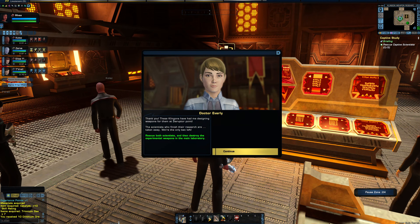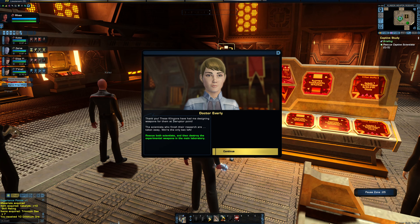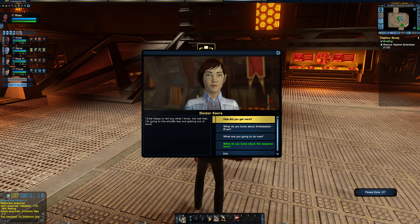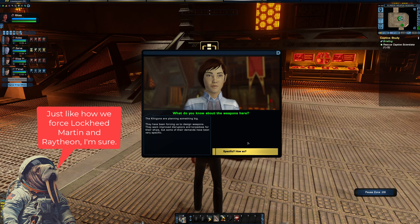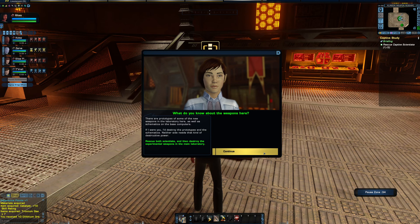Let's get this doctor. 'These Klingons have had me designing weapons for them at Disruptor Point. The scientists who finished their research are taken away — we are the only two left.' I'd be happy to tell you what I know, but ask fast. 'Klingons are planning something big. They've been forcing us to design weapons — improved Disruptors and Torpedoes for their ships — but some of their demands have been very specific. They want a weapon that can punch through solid Neutronium, which is impossible. And they keep talking about torpedoes with payloads big enough to destroy a small planet.' 'There are prototypes of the new weapons in the laboratory here, as well as schematics on the base computers. I'd destroy the prototypes and the schematics — neither side needs that kind of destructive power.'